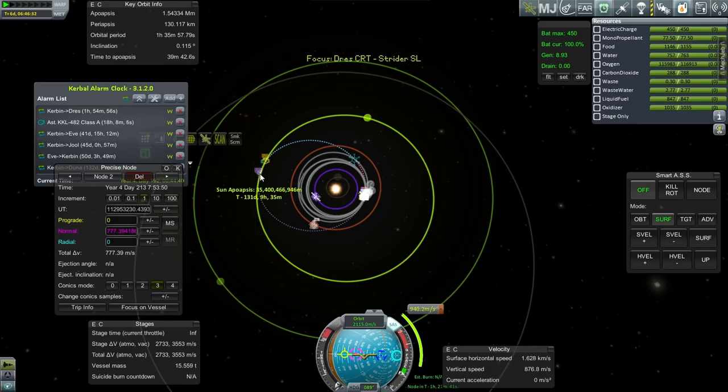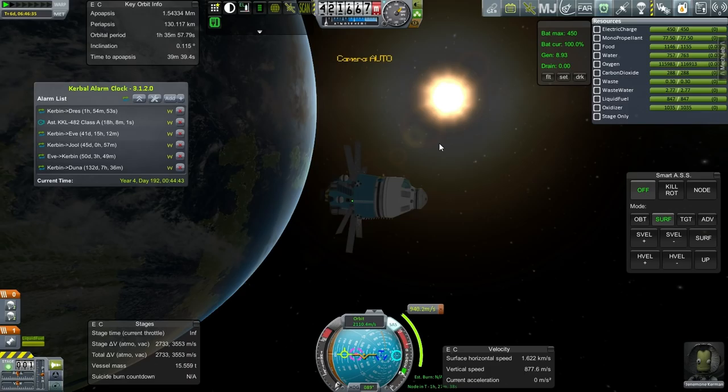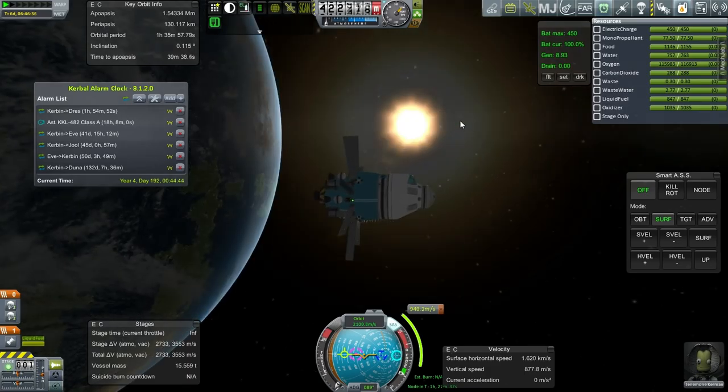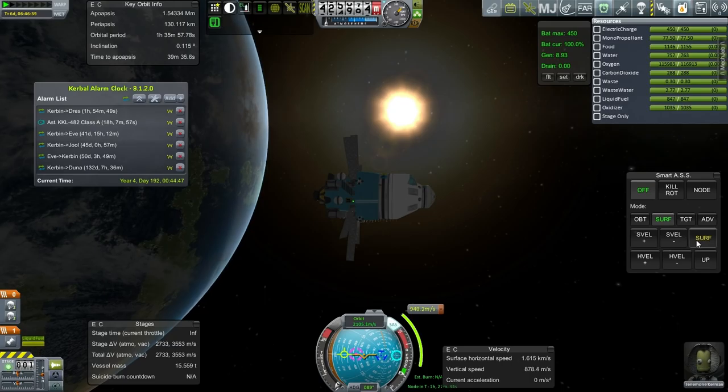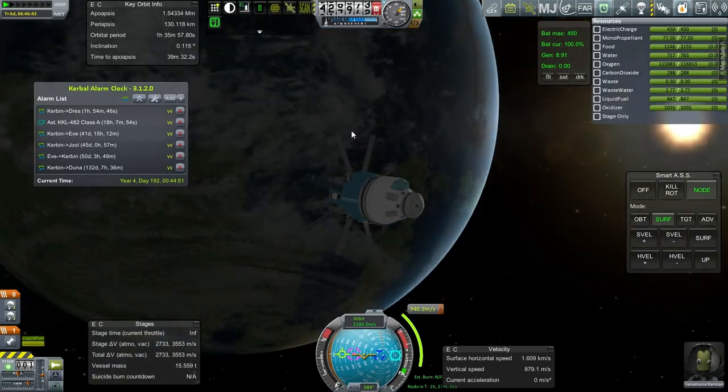It looks like this combination of burns will get us to a good trajectory — pretty much a Hohmann transfer. We're hitting a little bit early; we should be hitting here instead of here, but that's probably because of the timing and the initial burn we did to boost ourselves out. I think we'll take this. Janemony Kerman is all set.